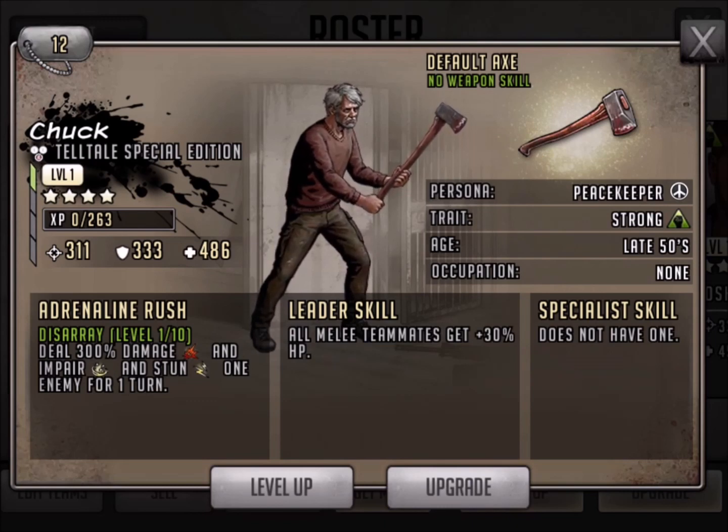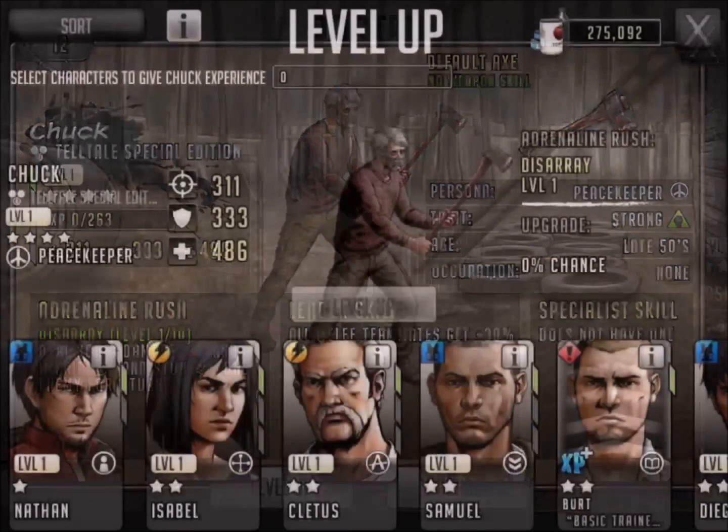His leader skill gives all melee teammates 30% hit points, so he's going to buff them up a little bit. He's a peacekeeper, and based on all of these statistics, you can almost guarantee that when part two comes out for the Telltale missions it's going to be yellow and green.